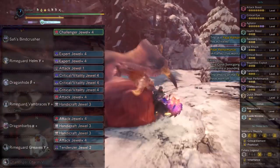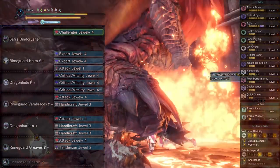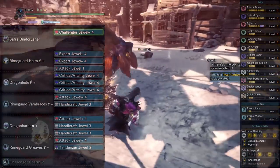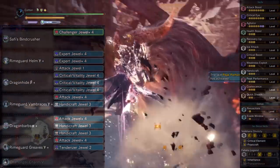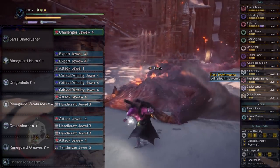Three Coalescence for a big chunk of raw attack, element, and status after losing an elemental blight — which does affect our Paralysis as well. Two Quick Sheathe as a happy byproduct of the build since we sheath a lot; Resuscitate and one rank of Evade Window as other byproducts we'll use a little bit less; and of course the Valkana four-set Frostcraft and Fatalis two-set Inheritance. Then the classic Rock Steady and Temporal Mantle to round things out.